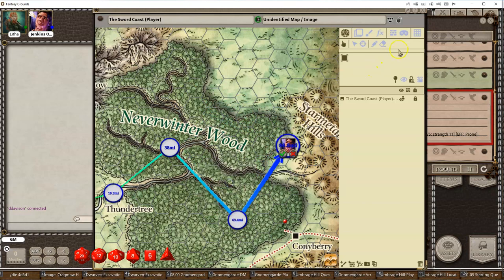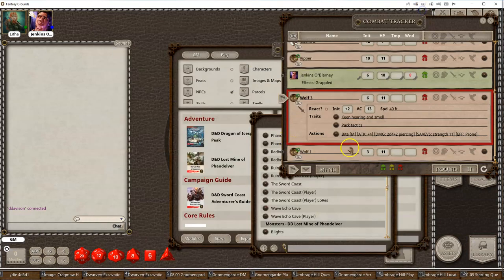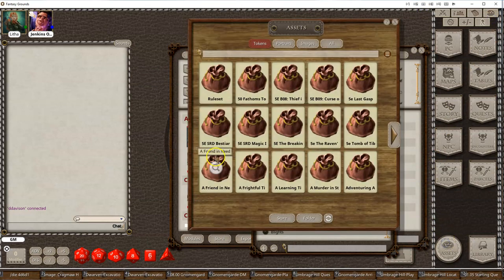So those are the new distance measurement grids. The second feature that we added in is under the assets window — we just really cleaned this up. Now there's no more scrolling up and down. You just click on the arrows left and right as you're navigating through.